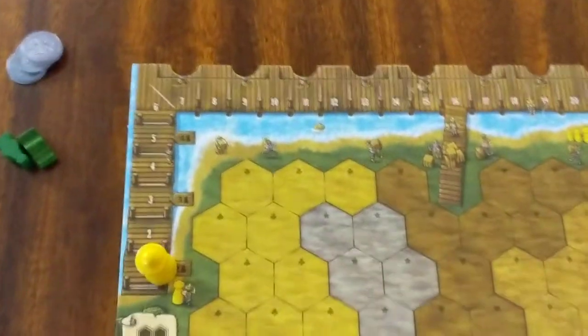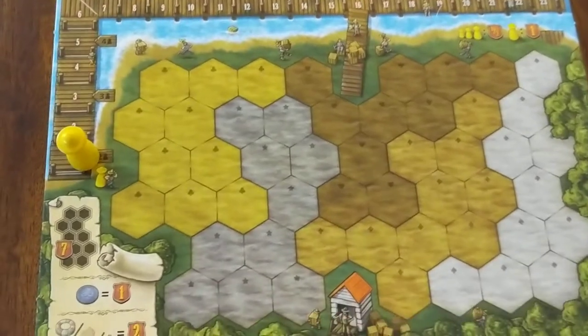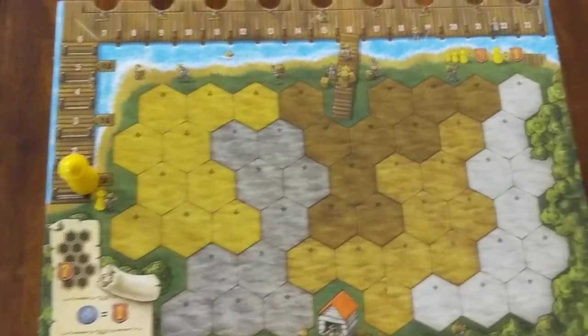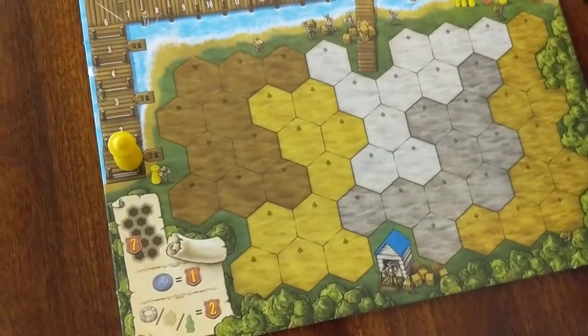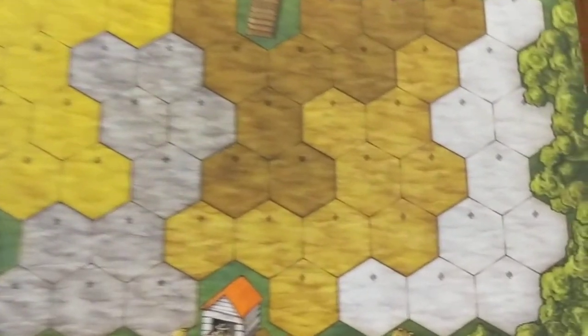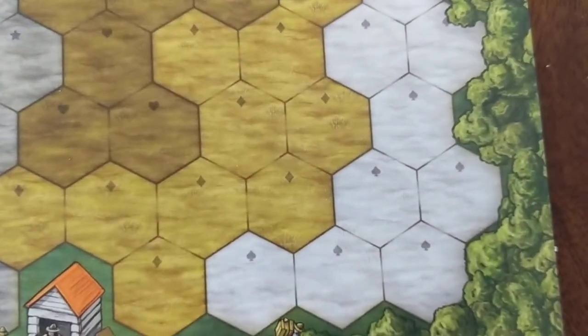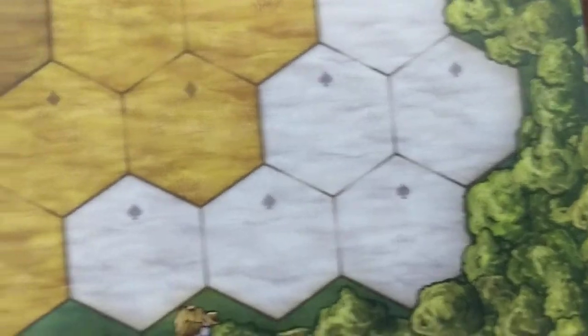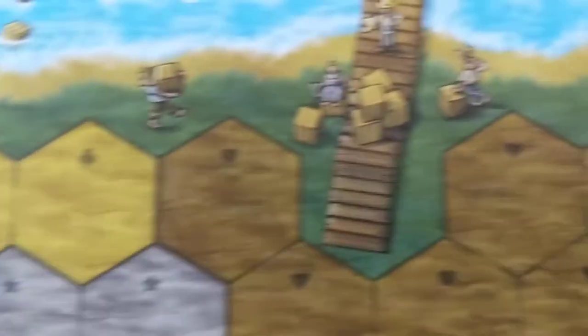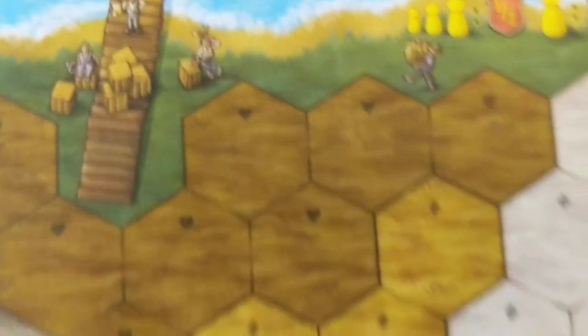Everyone has their own customized player board, and the shapes of the crops are different on each board, which gives some replayability to the game. As I pointed out in our unboxing, what I really like and appreciate as a colorblind gamer is that not only do you have different colors, but they give you a symbol so people like me who are colorblind can play based on the symbol without having to worry about telling the colors apart.